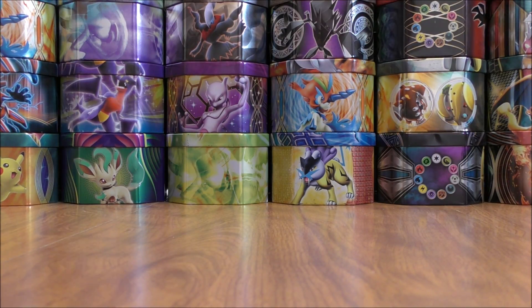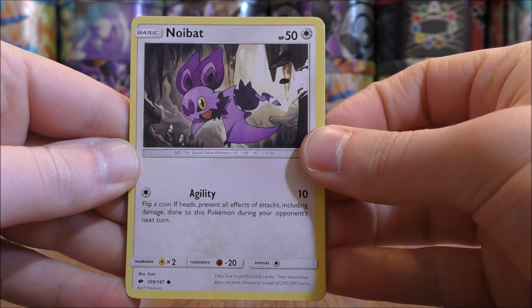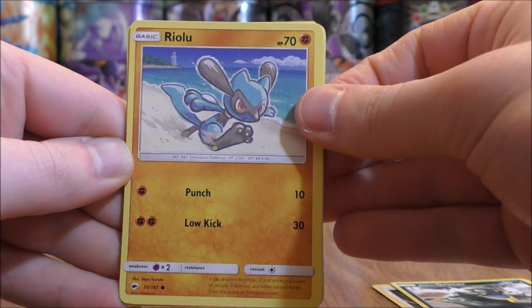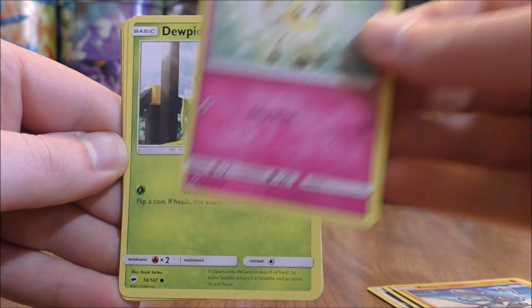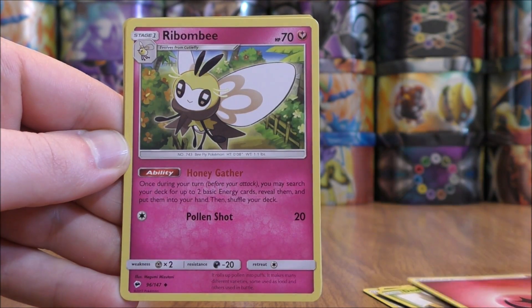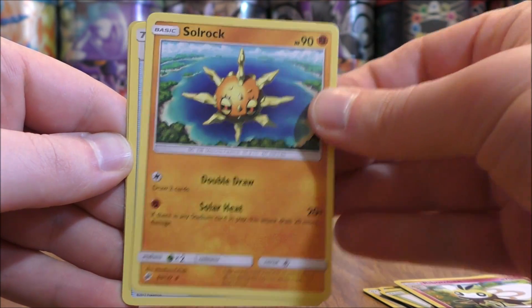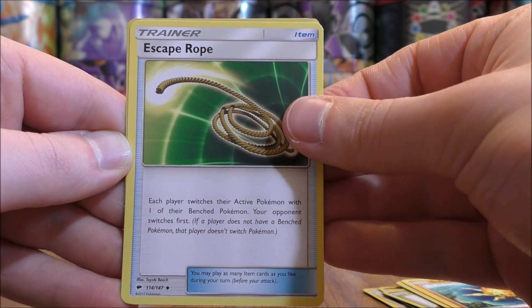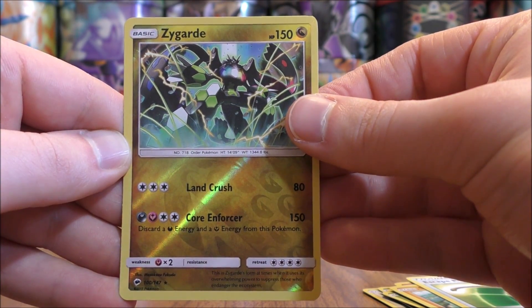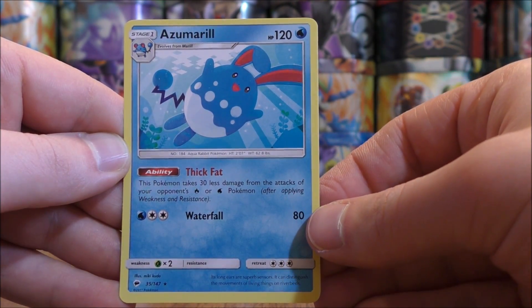Hoping for two rares in the pack. Noibat to start the one and only pack. Alolan Grimer. Riolu. Cutiefly. Dubior. Fairy type energy. Bunnelby — a decent ability on this card. Solrock. Escape Rope — a decent item card. Reverse Holo of a Zygarde. So at least I was able to pull out a Rare Reverse Holo. And then the final card would be an Azumarill.